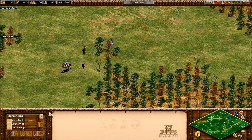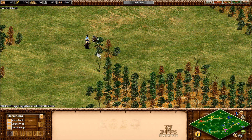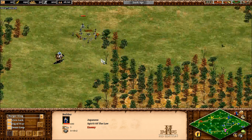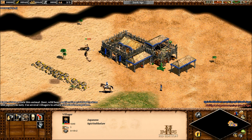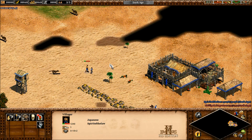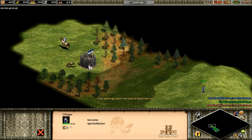Hey guys, Spirit of the Law here. I don't really have a very complex mathematical video for you today, but there's something that's been bugging me the last couple of games that I want to investigate. I've recently played some Team Black Forest and Oasis maps and found that it's pretty standard to send some villagers out to wall up on both maps as early as possible. The earlier you can send villagers out, the more aggressively you can wall, securing extra resources. But the problem I run into is the wolves — I'm not really sure how villagers do against them before and after loom. I played around with some wolf scenarios in this video out of my own interest, and I thought I'd let you all in on the results.